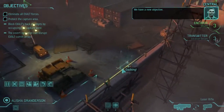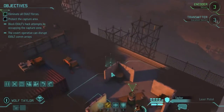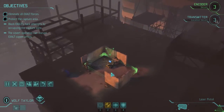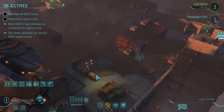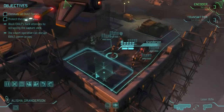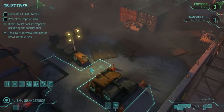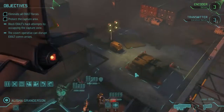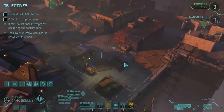We have a new objective. This is the kind of mission where we have to run our hacker to the position and hack the things — and there are three of them. I don't know where the other ones are just yet, so let's go scouting. Gunderson, go and find the enemy. No enemy yet.